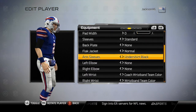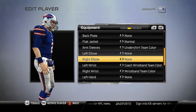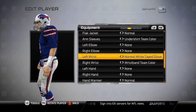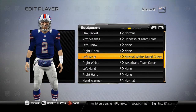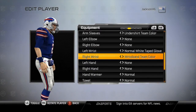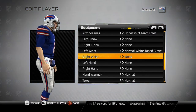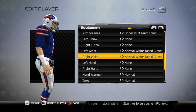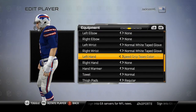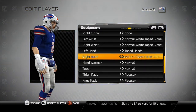Black jacket, and the undershirt I'm going to make team color. On my right wrist I'm going to have normal tape, and both wrists taped.